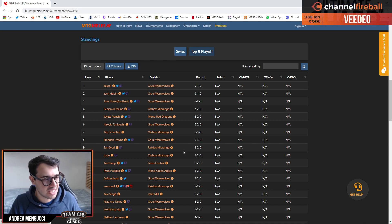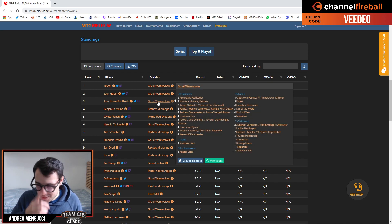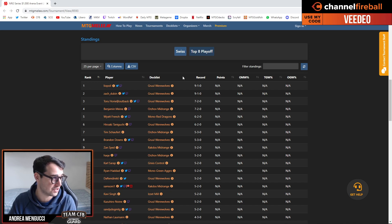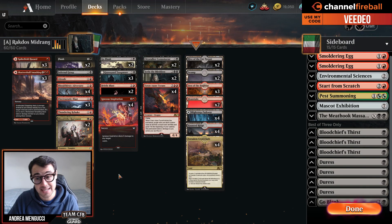Five Groove Werewolf decks were in the top eight. Zero control decks. So if you are tired of the Key to the Archive Lear deck, Groove Werewolf is the deck to play — you can check my video from last week where I played it. This Rakdos midrange deck is probably alright against it, though maybe it didn't do that well in the event.